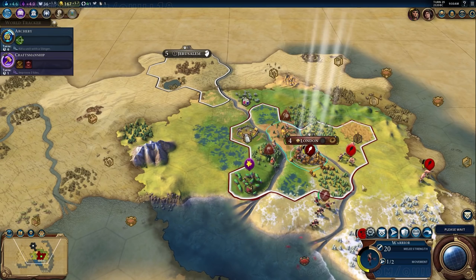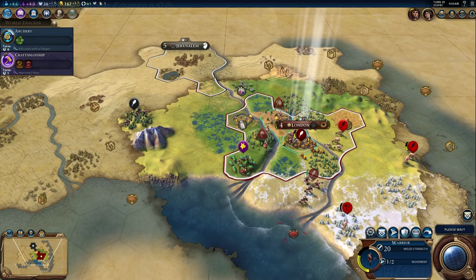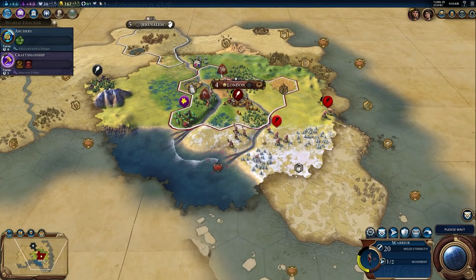You can also develop military engineers later on, which are specialized units that let you build roads and do a few other things. So there are still ways to manually build roads, but builders aren't really responsible for that. Someone has built Stonehenge because — well, I couldn't. Congratulations to whoever that was. I'm not bitter at all, really.